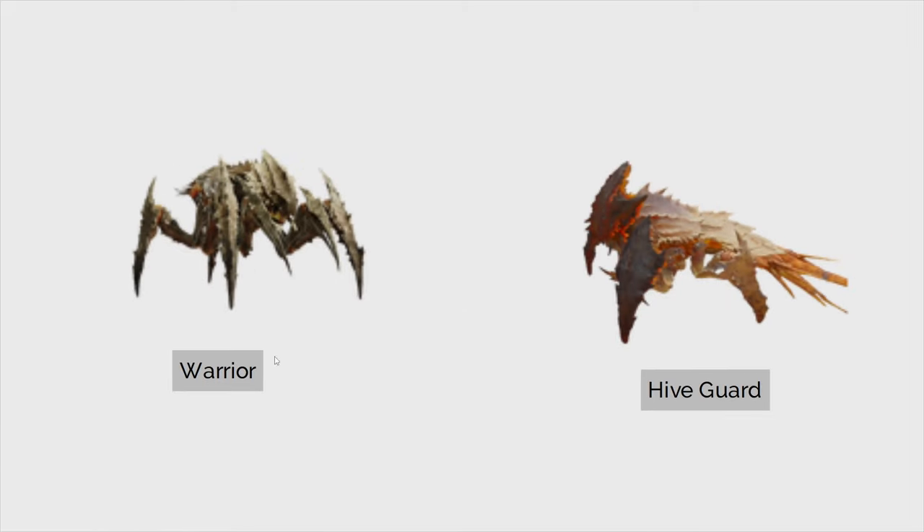Now we're getting to the warrior versus the hive guard. The hive guard has this armor on the front which makes him kind of a pain to deal with. You can shred through them pretty easily with most support weapons. If you get behind him, it's pretty much game over because he's just as squishy as the warrior. I would probably kill the hive guard faster than the warrior, but you also have to keep in mind that the hive guard moves slower when armored up — you can back up and hit them in the leg parts or the bottom jaw. I consider them a bit more of a target than the warrior.